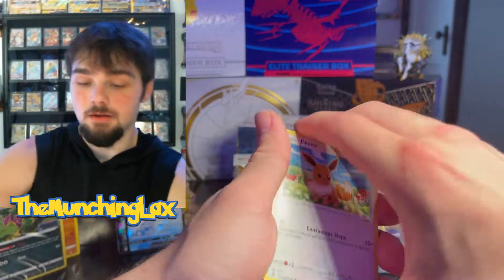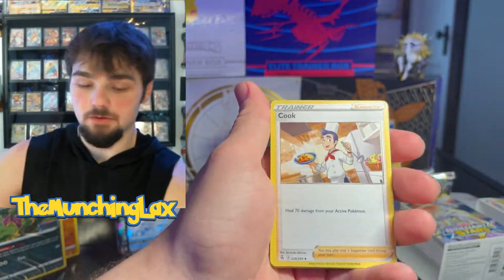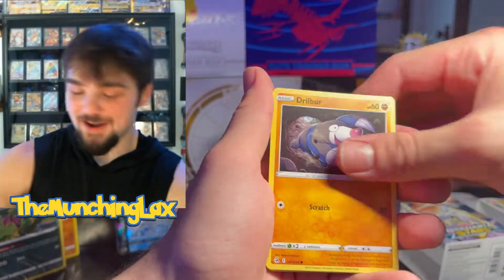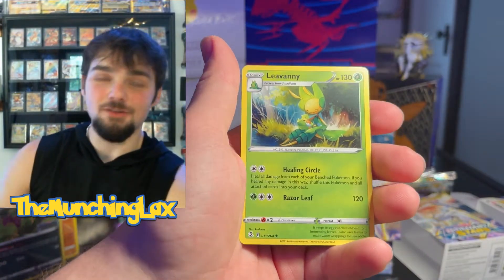We got a code card and it's our only Fusion Strike pack. If we get nothing on this Fusion Strike pack, I'm grabbing another — so just stay tuned. We got a Joltbert, Bunnelby, Meltan Reverse, and then a Regular Rare Levanny.